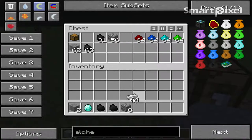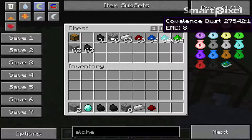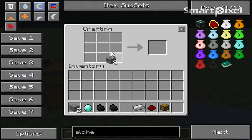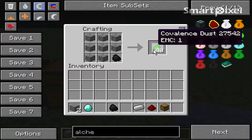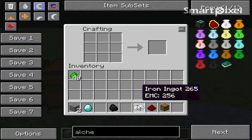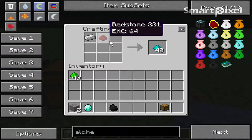With the iron, charcoal, regular coal, and cobblestone, we're making covalent dusts. To make the first covalent dust, put the cobblestone in like this and add the charcoal — you get the first green covalent dust. Then get your iron ingot and one redstone, put it in, and you get the second covalent dust.